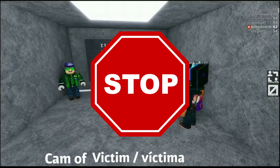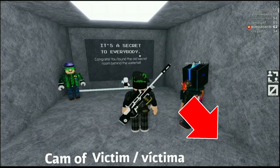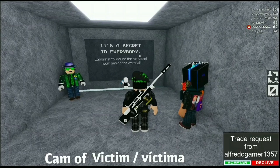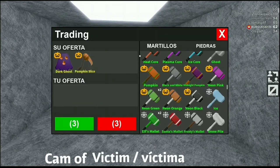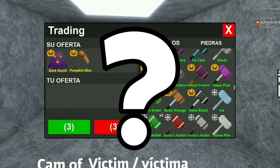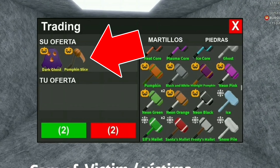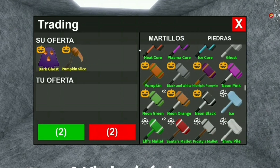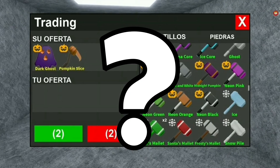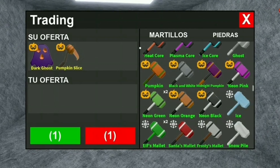You're probably thinking: why is he even exiting the trade? That is where it gets really dangerous, because you don't even know he's actually scamming. After that the scammer sends you another trade, and this is really where the scam starts to take place. The scammer never put the pumpkin slice and the dark ghost inside of the trade, but they appear to be right there. The scammer created a lag spike with his internet, and because of that the hammer and the gem are still showing inside of the next trade.